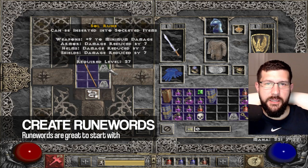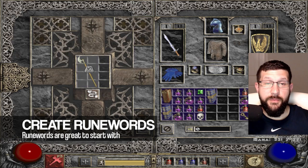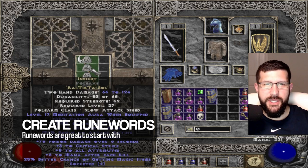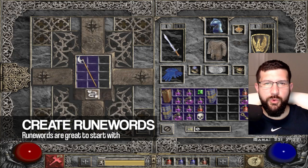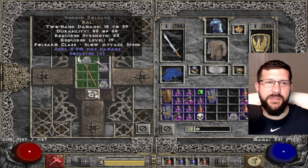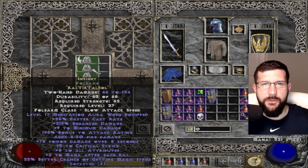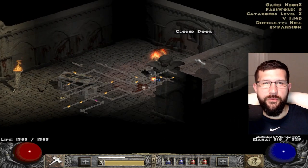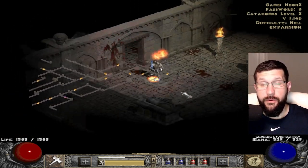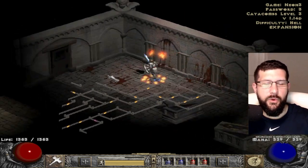Tip number one is to learn to create runewords. Runewords are going to be the end game in Diablo. Around patch 1.10 is when things really started changing — 1.09 was extremely buggy with duplicates of weapons and items, but then runewords became overly powerful in 1.10. Runes are item drops you can pick up, put in the Horadric Cube, and insert into weapons with open sockets to create very strong items.